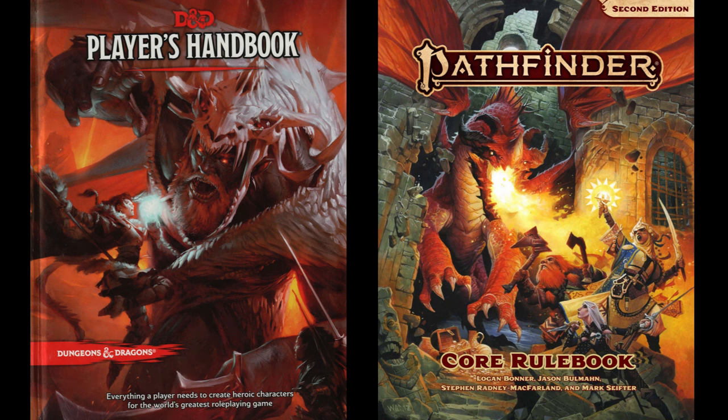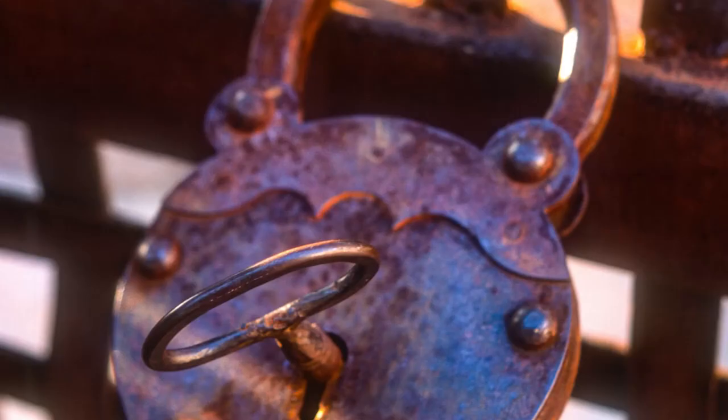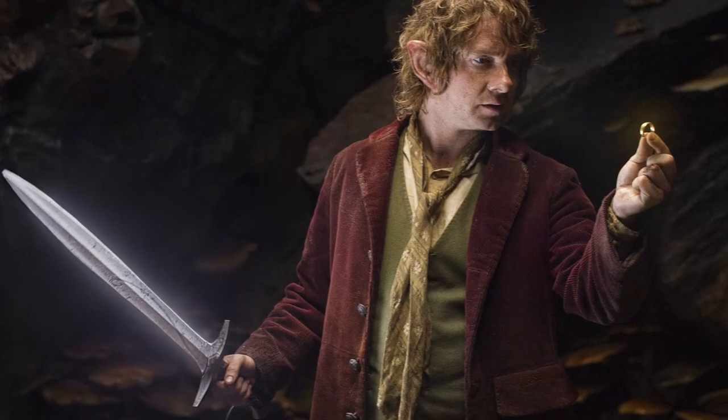It occurred to me that it might be interesting to do a comparative build, creating ostensibly the same character in both 5e and Pathfinder 2. I decided to try a halfling rogue because it's an archetype I enjoy and most of us know what it's supposed to look like. It's Bilbo Baggins.